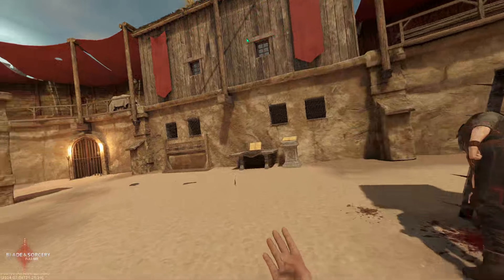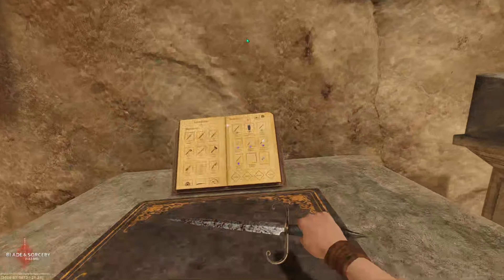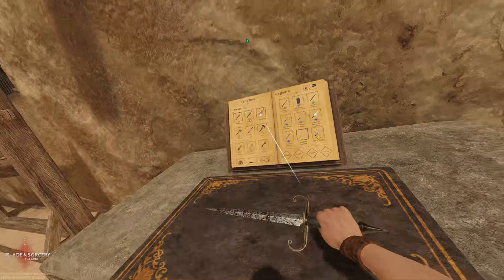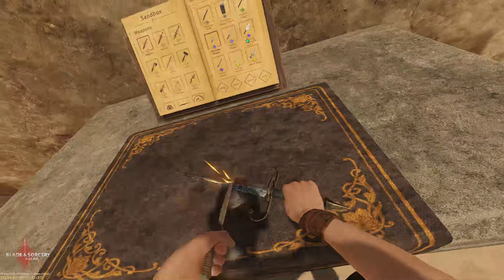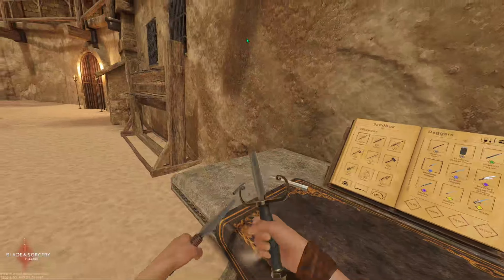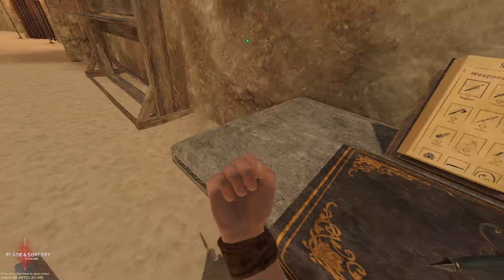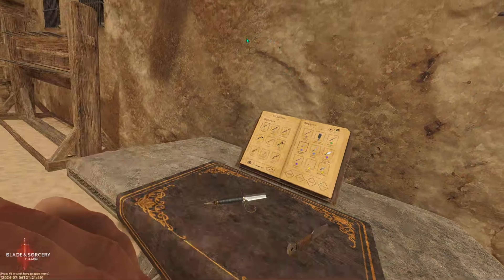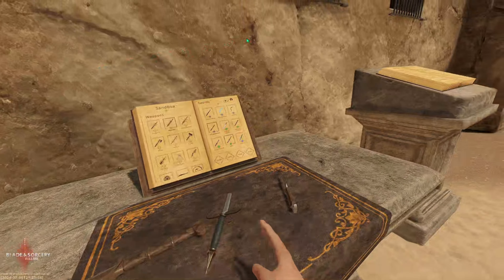Then we have Dynamic Breakables. I'll need a sword for this — I'll use this dagger. And now it's broken. You can cut it at any part and you can pick up the little dagger piece and still stab people with it. You can do this with any weapon, even modded weapons like this Phalx.